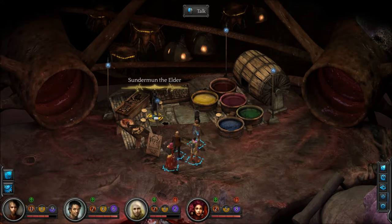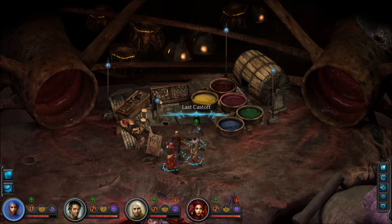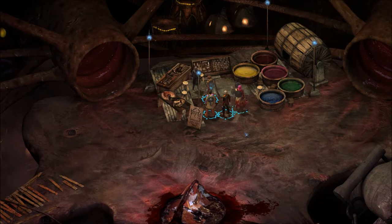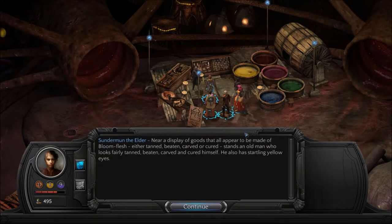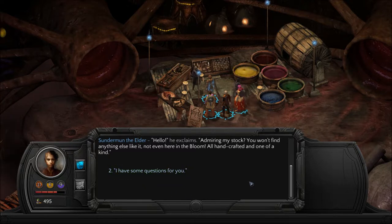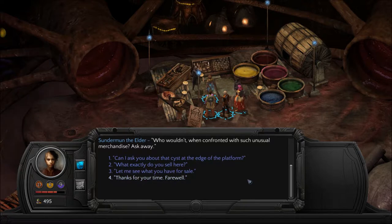So we can get everywhere but the Traitor's Post. Near a display of goods that appear to have been made of bloom flesh — either tanned, beaten, carved, or cured — stands an old man who looks fairly tanned, beaten, carved, and cured himself. He also has startling yellow eyes. Hello! Admiring my stock — you won't find anything else like it, not even here in the bloom. All handcrafted and one of a kind. I have some questions for you. Who wouldn't, when confronted with such unusual merchandise? Ask away.